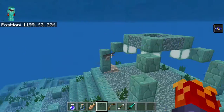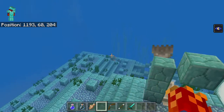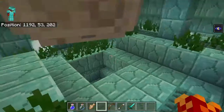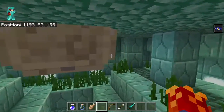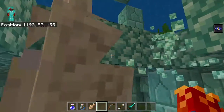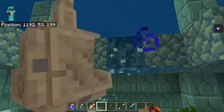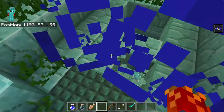Now let me show you the Elder Guardian - this bad boy here. That's a normal Guardian that spikes out, and this will be the Elder Guardian. It is way bigger, way more powerful, and I definitely wouldn't want to mess with it as much. Let's see if we can get it out into the open ocean or if it just flies around in here.